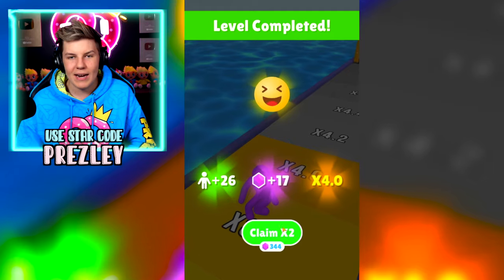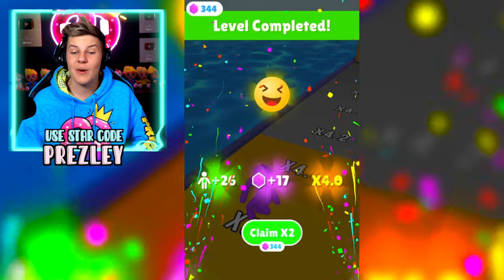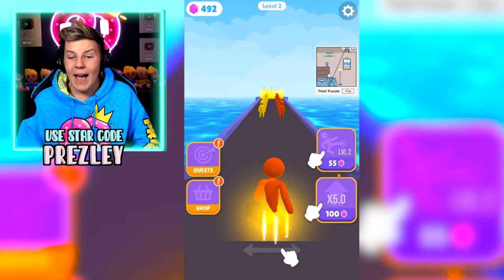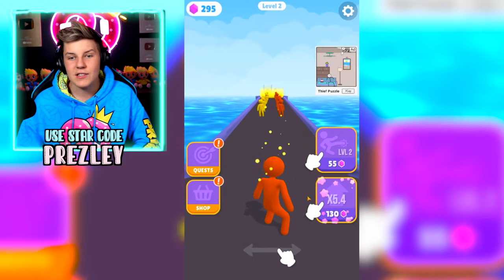We can claim that money — that's really cool, we got 344. We can claim our daily reward and upgrade our kick level and our multiplier level. That is so good.